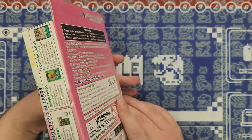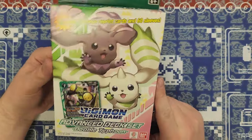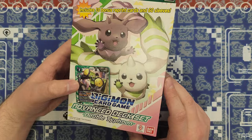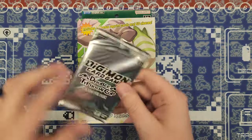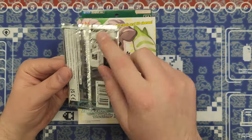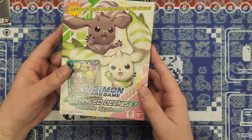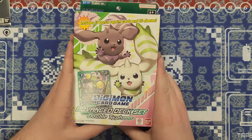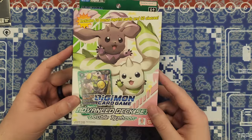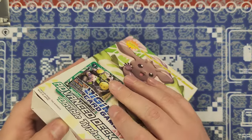This deck is brand new — this is the Advanced Deck Set to revitalize the Terriermon and Lotmon strategy, bring it up to the meta a little bit. I do have an extra bonus pack, the Double Typhoon Cup, which has 13 total cards inside. We'll save that for after we crack the deck. I play super casually with Digimon, so don't expect a lot of content — just whenever these get updated and so on. But without further ado, let's bust into this and see what's inside.